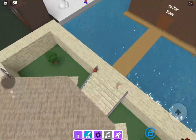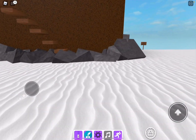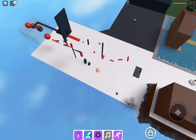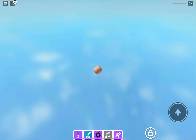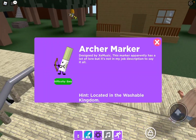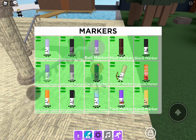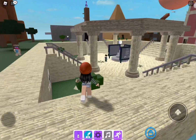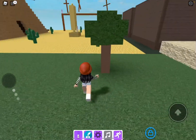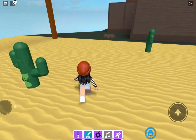First you gotta go to that thing right there — die, what you have to do is just die. Nice, and then you'll get the marker. Next is archer marker — that's in the cactus. You really don't need a hint for this one. It's in one of these cactuses — that one right there. Does he have a flower on his head? Obviously not.